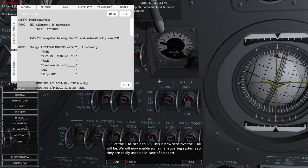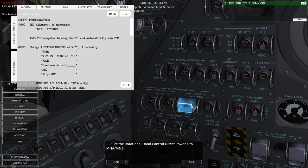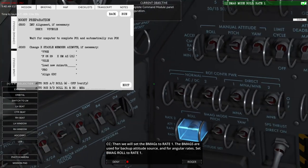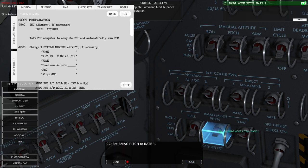We will now enable some maneuvering systems so they are easily usable in case of an abort. Set the rate to High Rate. Enable the translation stick by setting Trans Control Power to Up — it is already up. Set the Rotational Hand Controller Direct Power 1 to Main Bus A or Main Bus B, and the same for number 2. Set the Command Module computer mode to Free. Then set the B-mags to Rate 1 — B-mags are used for backup attitude source and for angular rates. Set B-mag roll rate to 1, and the same for pitch and yaw.